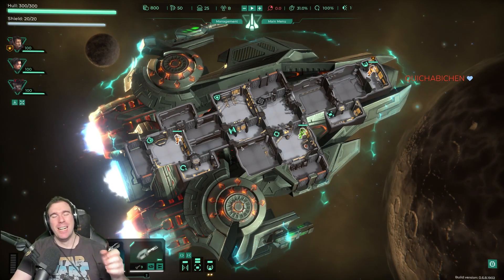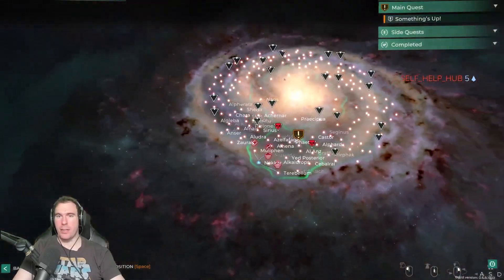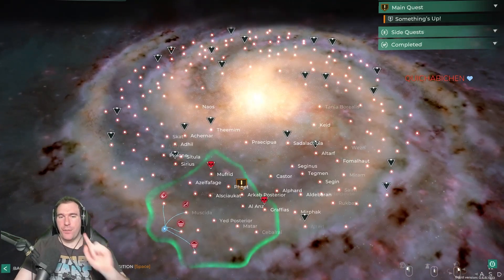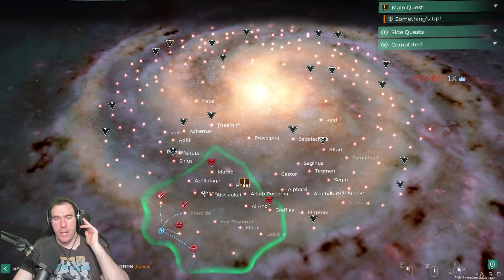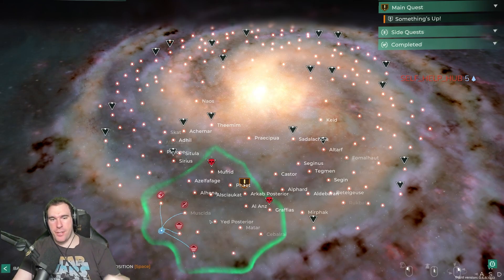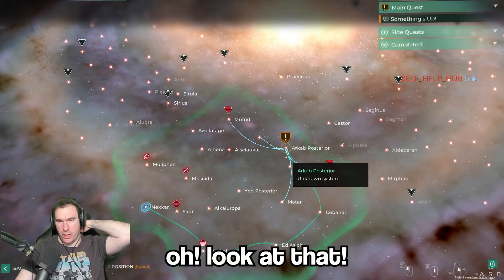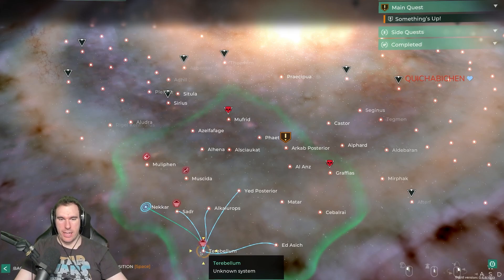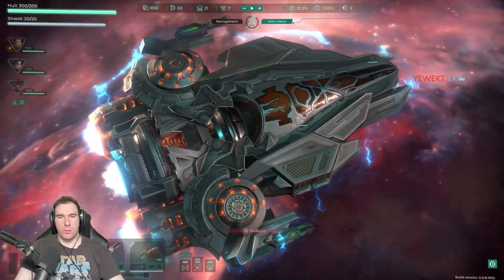We've got basically nothing to do here so let's look around. We have a hell of a galaxy here. Another difference from FTL is that this is very non-linear. In FTL you just have to keep going forward; here you can actually go around and backtrack. It's a little bit closer to Crying Sun in that way — you can take different routes. Oh look at that, it's like it's telling us the path of least resistance. All right, I guess let's go here.